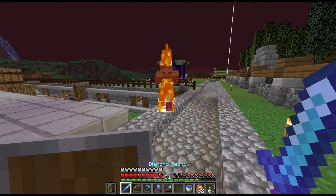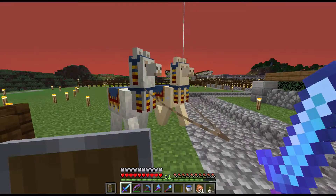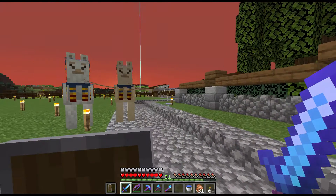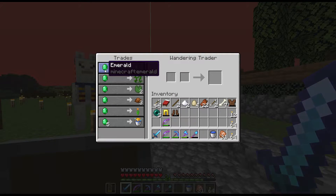Just look at this sword do its magic — it's completely insane. But before I do all of that, I'm going to go and trade with this invisible villager — well, wandering trader — right here. He's got brown dye. No, that's useless. Bucket of pufferfish for five emeralds.